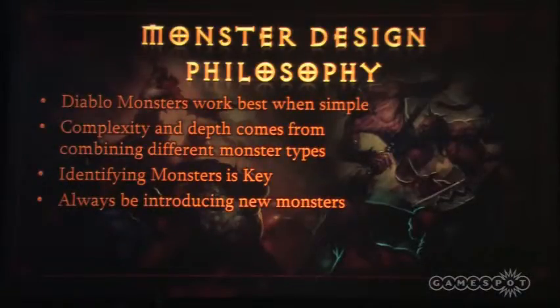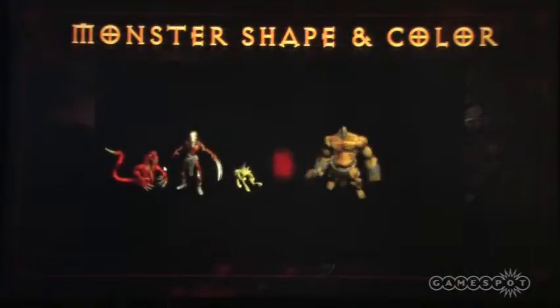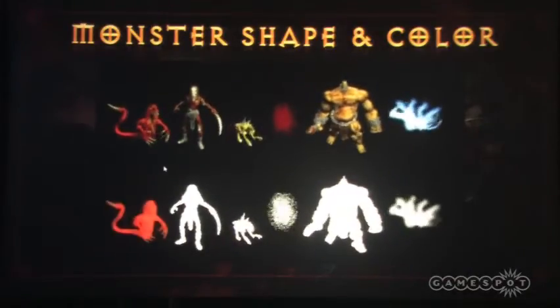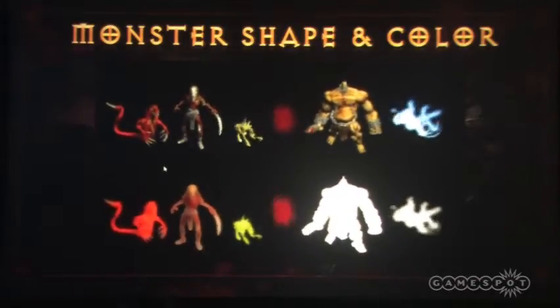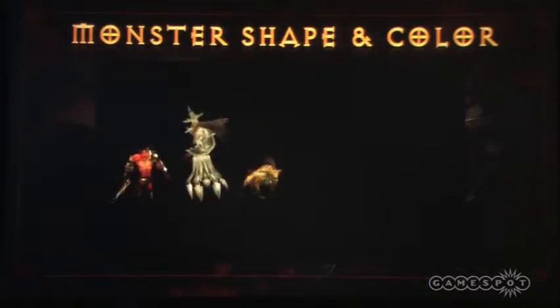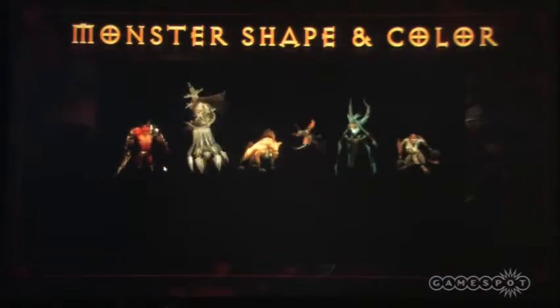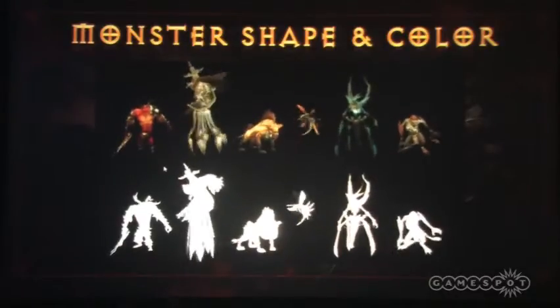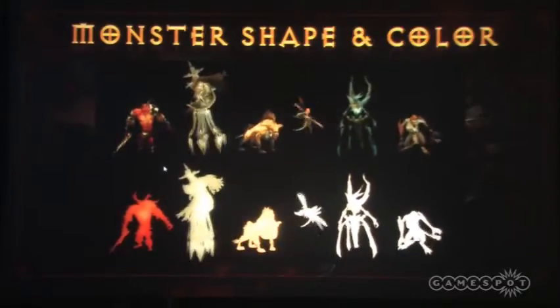We also have this idea that you should always be introducing new monsters. Diablo monsters work best when they're simple, which means if you fight the same monster for a couple of hours it can get a little dull. So always introduce something new and interesting for the player. Looking back at Diablo 2, they used shape and color for target identification brilliantly — every area had monsters with different profiles and complementary colors. In Diablo 3 we use the same ideas of shape, profile, and color so you can easily identify monsters from one another.